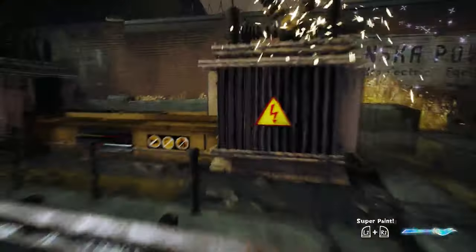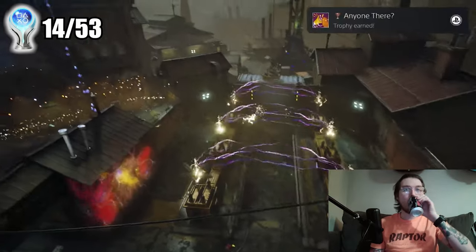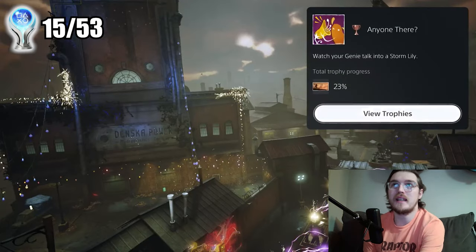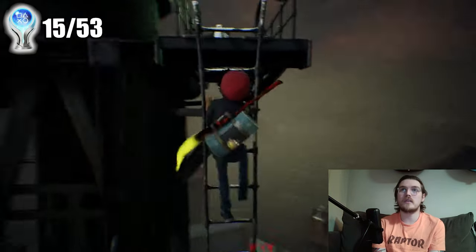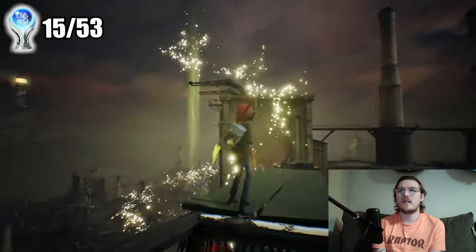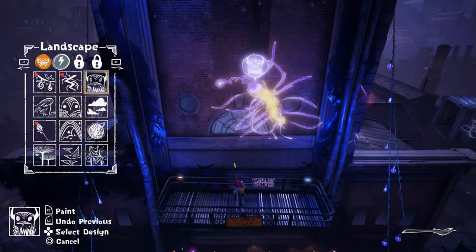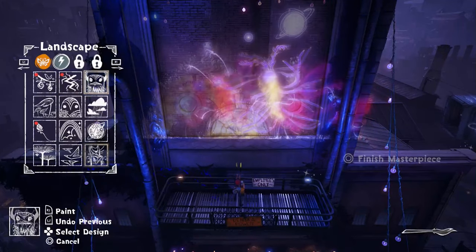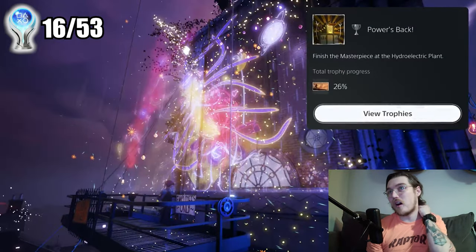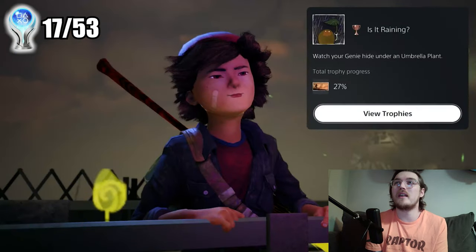Each genie has a special ability as well. Watch your genie talk into a storm lily trophy. No better parkour than Assassin's Creed in this game. Creating a final masterpiece signs off the level. Power's Back trophy: finish the masterpiece at the hydroelectric plant. Watch your genie hide under the umbrella plant. The blue sprite signifies the wind genie, and as you can see there are just so many trophies in this game — way more to come.